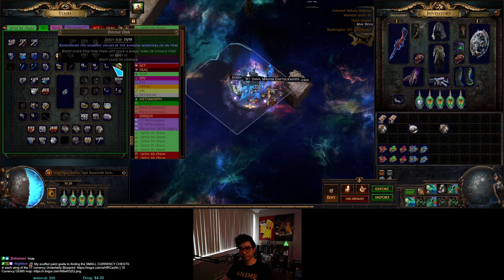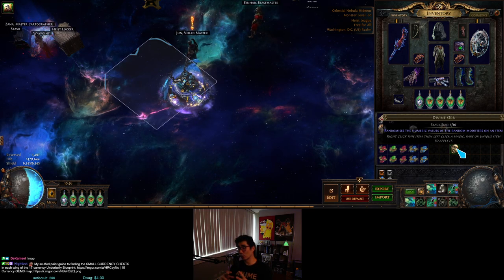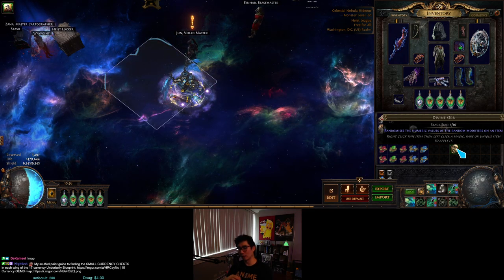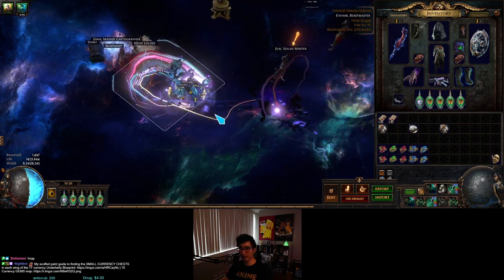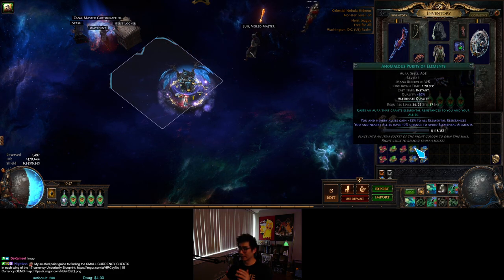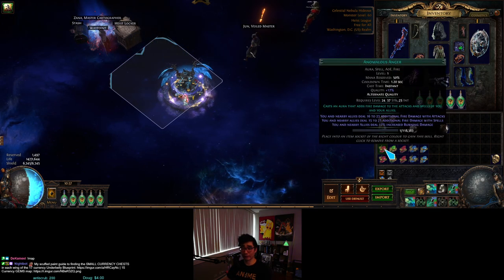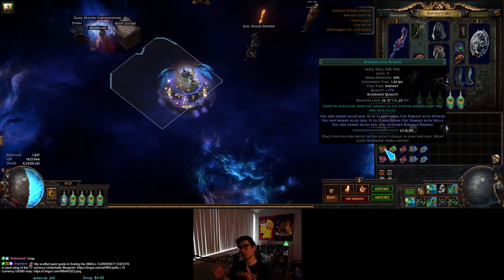Unlike a divine orb which can re-roll to the same value, the prime regrading lens cannot roll the gem into itself — it has to go to one of the other quality types. This is extremely important because the rolls are weighted. The more expensive alternate qualities are rare because their weighting is much smaller than the so-called bad ones. You don't need the gem at 20% quality to use the lens, but making it 20% first makes it more attractive to sell and more visible in trade searches.